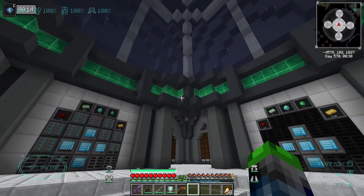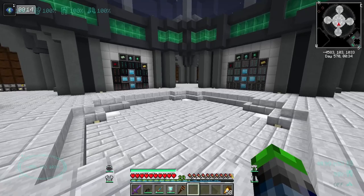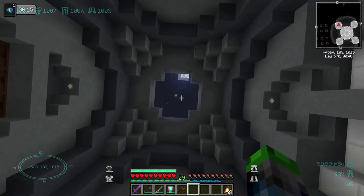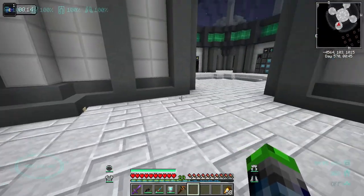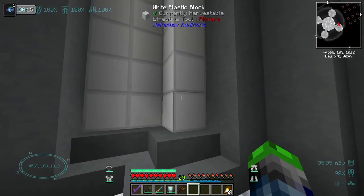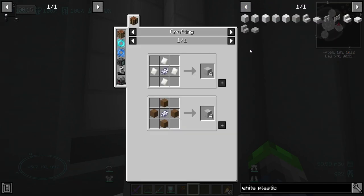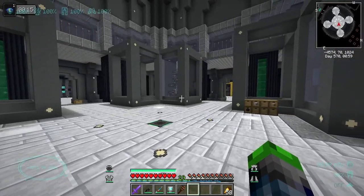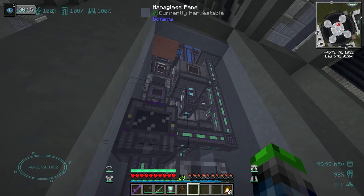I did end up keeping this here, and I sunk it down one block — when it was flat it felt really plain, but this little indent is like night and day. These are our little storage areas, going to have a massive amount of storage in here. They've got access to the sky. This is all spawn-proof, nothing can spawn in here. These white plastic blocks are from Mekanism, made using HDPE sheets with a certain dye — really cool.